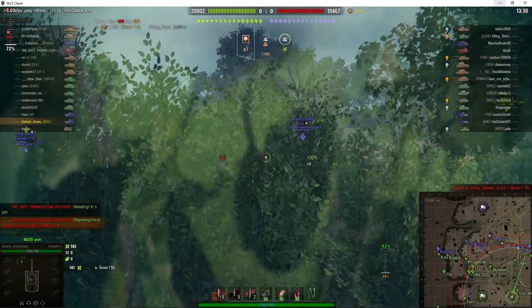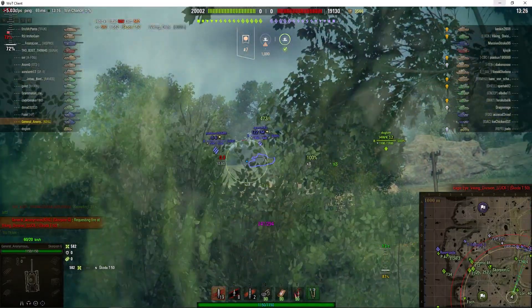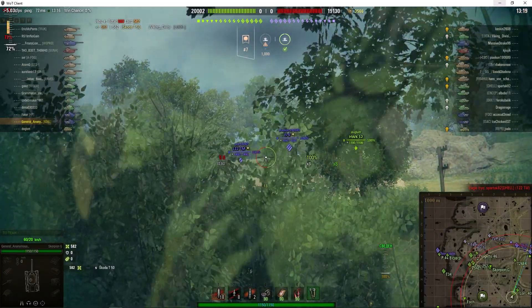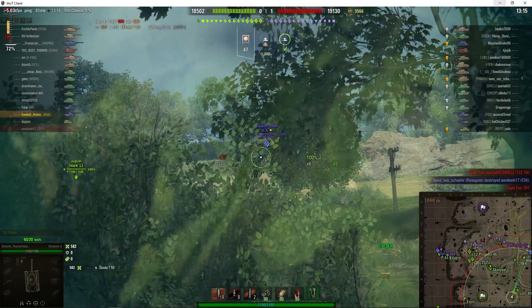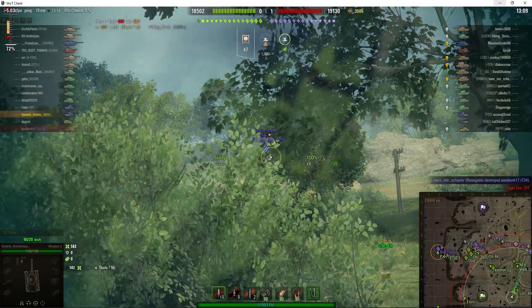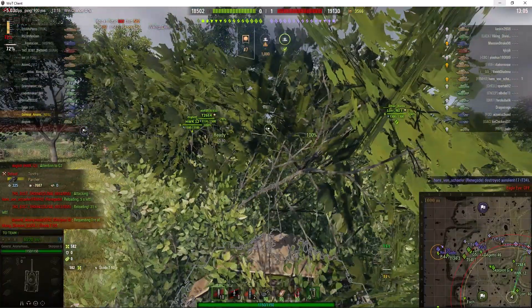A high roll — 582 actually. He goes for the IS-6 at 142 but didn't penetrate that one; he hit the wrong angle. The alpha of this gun is 490, so getting a roll of 582 is quite a high roll indeed. With HE rounds — and remember this is the reworked HE — you'll do 630 alpha.